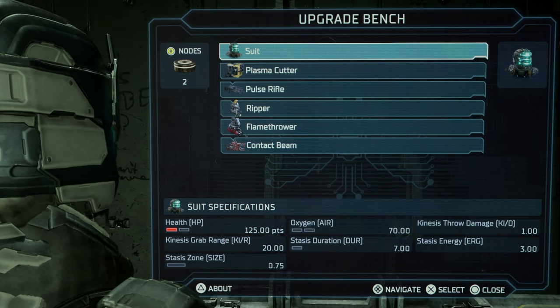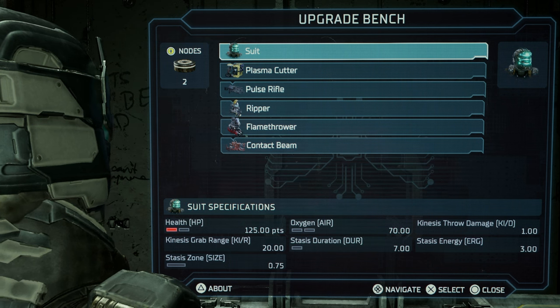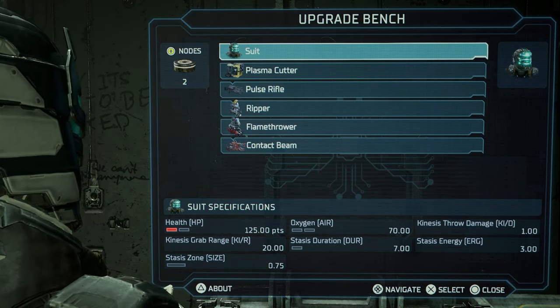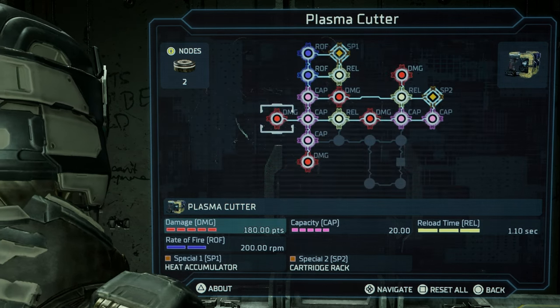Dead Space is very generous when it comes to item drops. So just remember to stomp all your enemies to get the items that they provide.